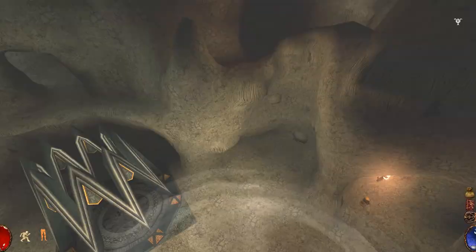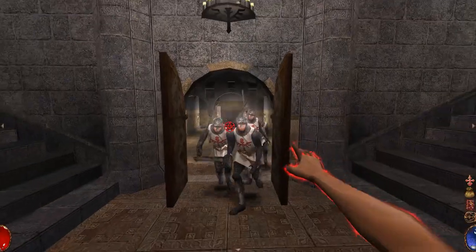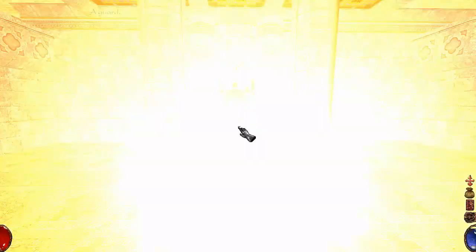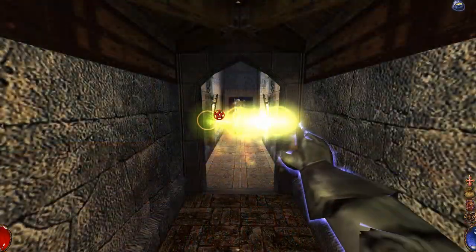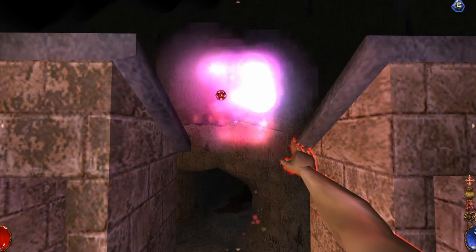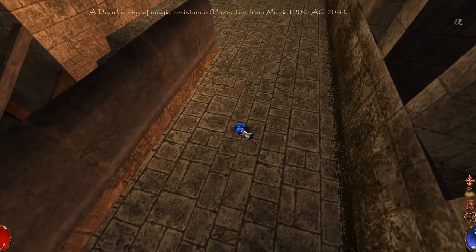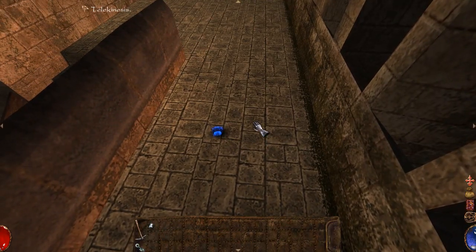There are three categories of spells: instant, targeted, and persistent. Instant spells like fireball are activated as soon as you cast the spell and their effects are instantaneous. Targeted spells like paralysis require you to click on a target to take effect. Persistent spells like telekinesis last until you run out of mana, or you stop them by either double-clicking on their symbol on the top right-hand corner of the HUD, or by pressing the number key 4.